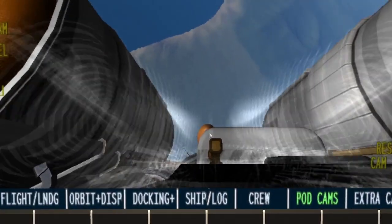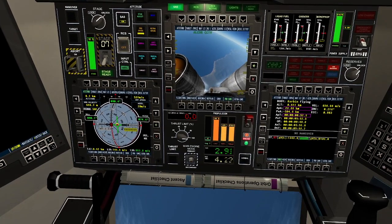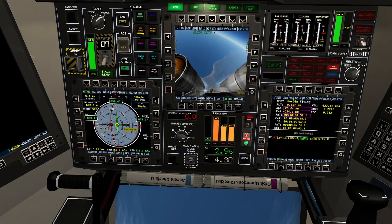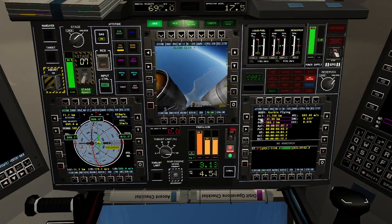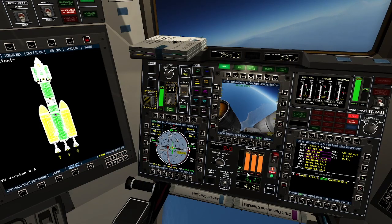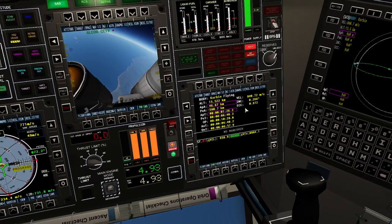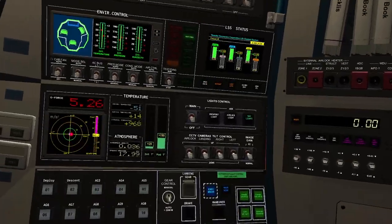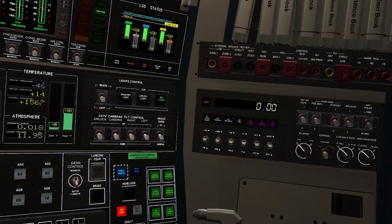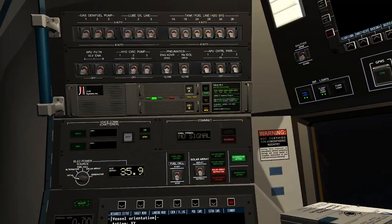We go ahead and jettison our first set of side boosters and they come crashing back to the surface, hopefully netting us some science. I think we've gotten almost all the science we can from that seismograph. These side boosters are almost done, but our apoapsis is steadily increasing. Our time to apoapsis is also important — if your time to apoapsis is not increasing, that's a bad sign you might not have enough thrust to complete the burn. There's a lot of things to look at on takeoff.